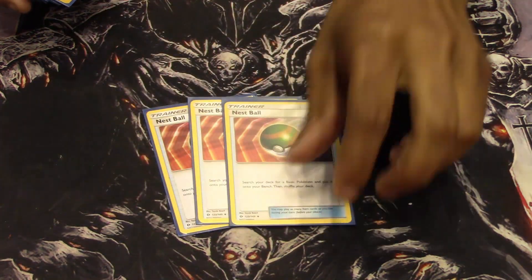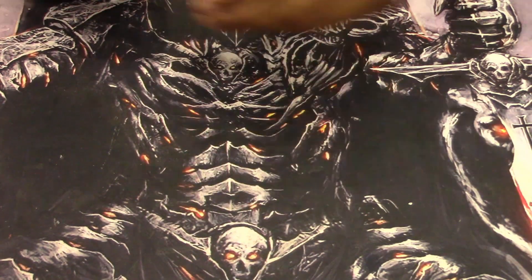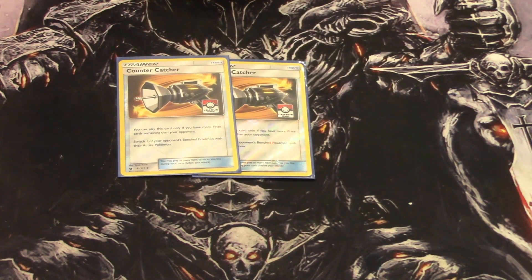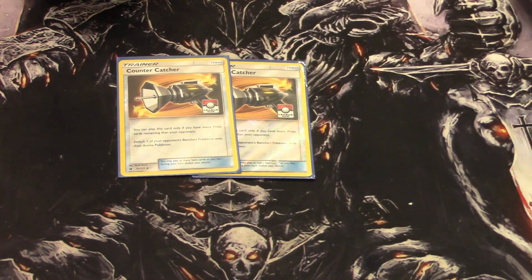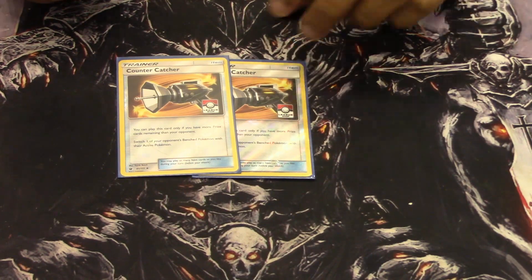Then we play three Nest Ball just to search out Pokemon. Then two Countercatcher, just if you're falling behind on prizes. Or, one of my best things to do is have Zygarde use Lightning GX — put one of your opponent's cards from their hand into their prizes. Then most times they knock you out, but it puts you behind by one instead of two. And then you can start using Countercatcher to stall them out.